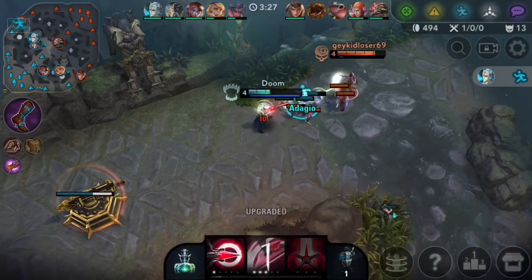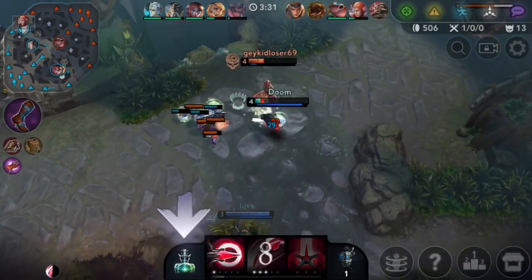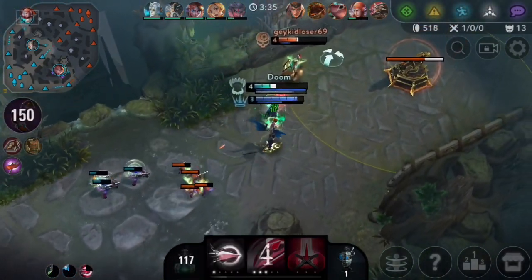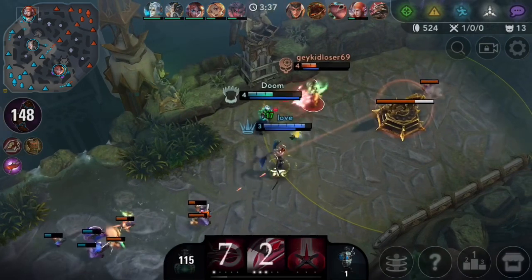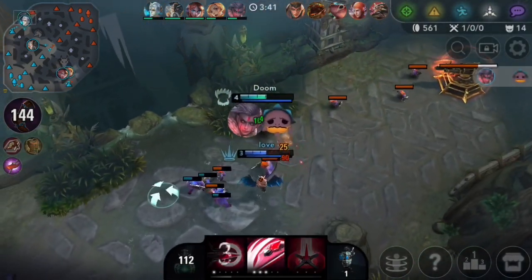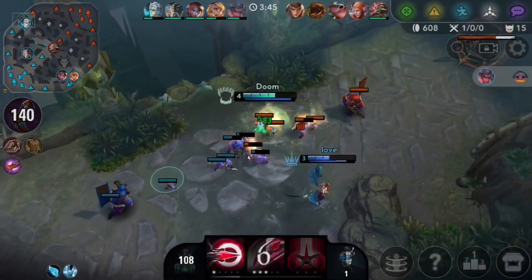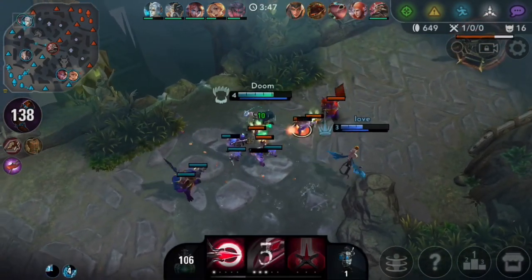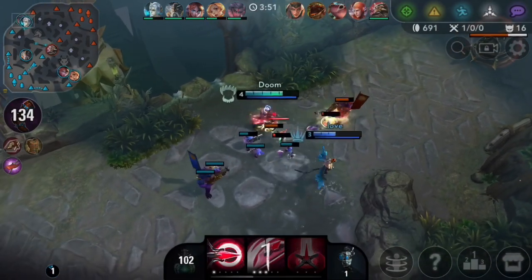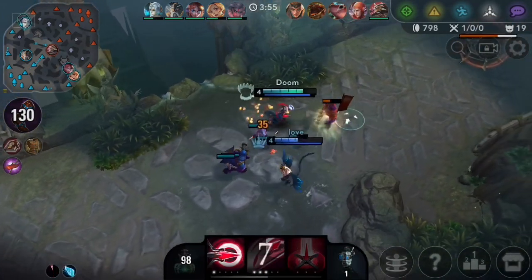Okay, the Dasha is rotating — I can go for this engage here. I stole a flask. Can we get this kill? Oh, can the burn get him? No, that's unfortunate. Yeah, with good map awareness it's much easier to time ganks with junglers and rotates.